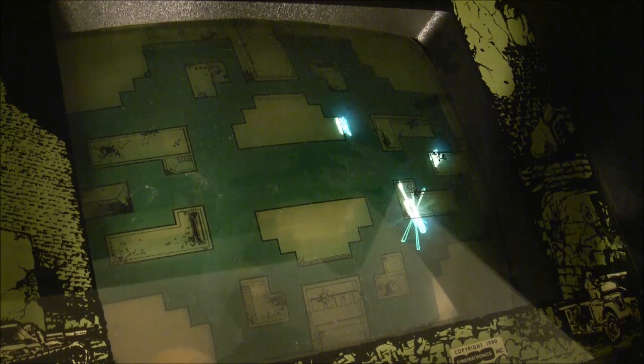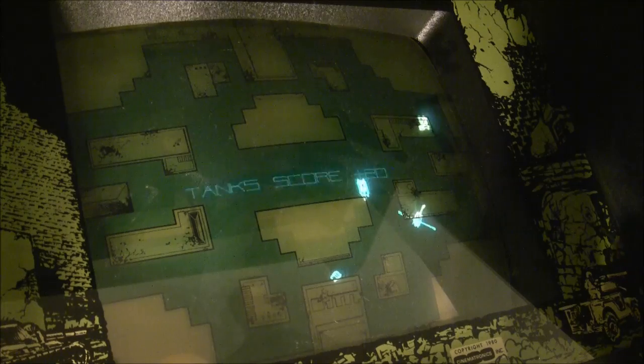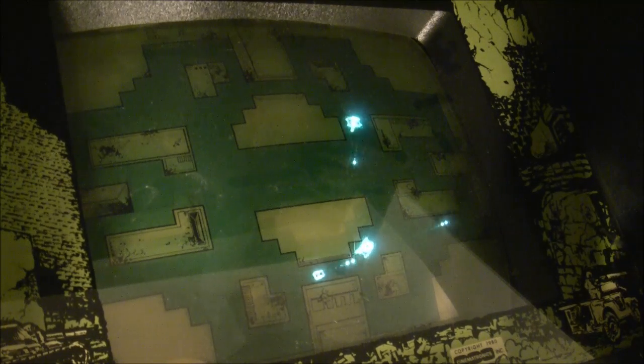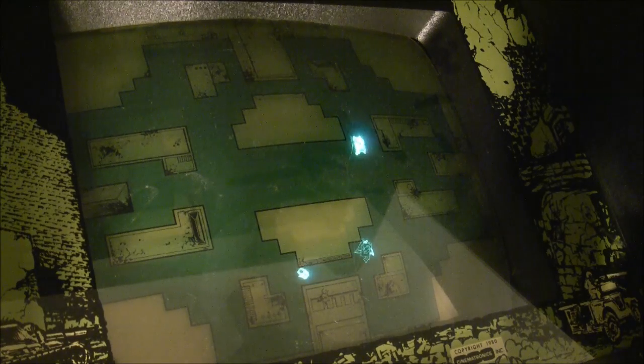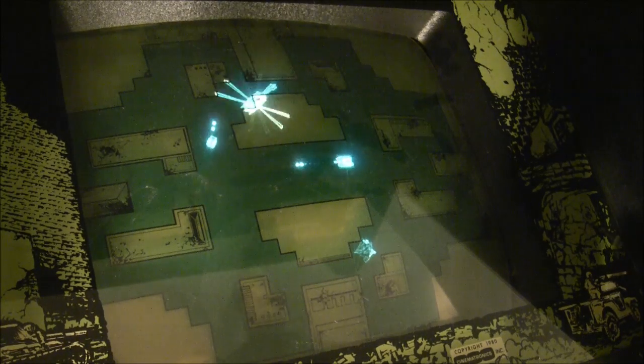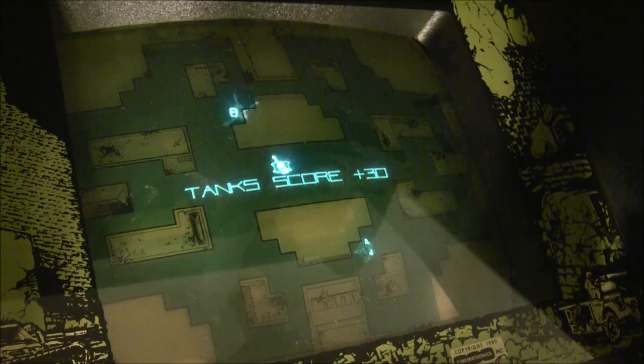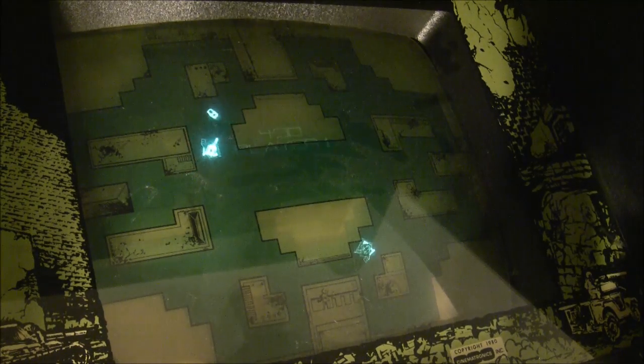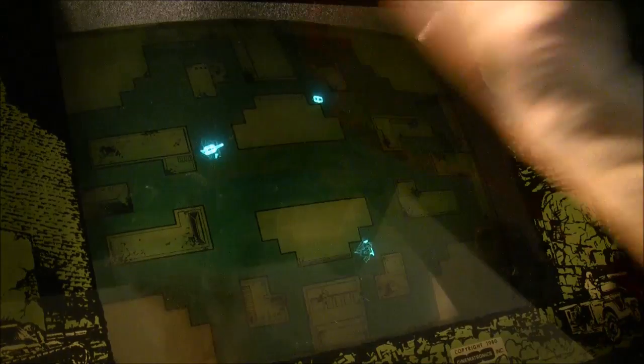Get behind the wall and start shooting — the helicopter goes down. Every time you get a helicopter you get the bonus points, like I was saying. You get more points every turret you kill. If you shoot a tank once, it'll just stop moving, but it can still shoot for a little bit and then it'll explode.